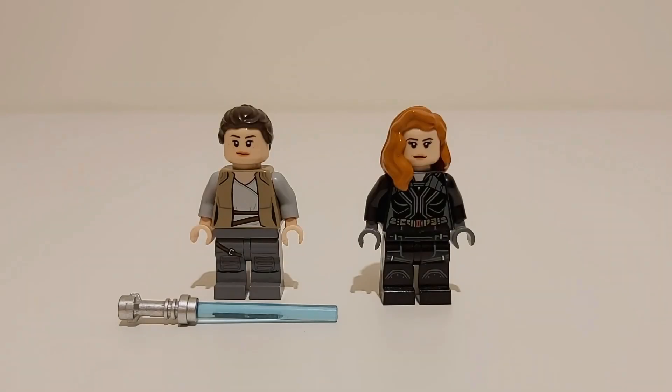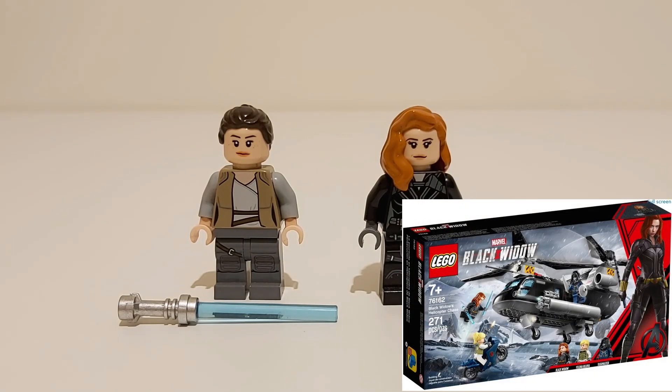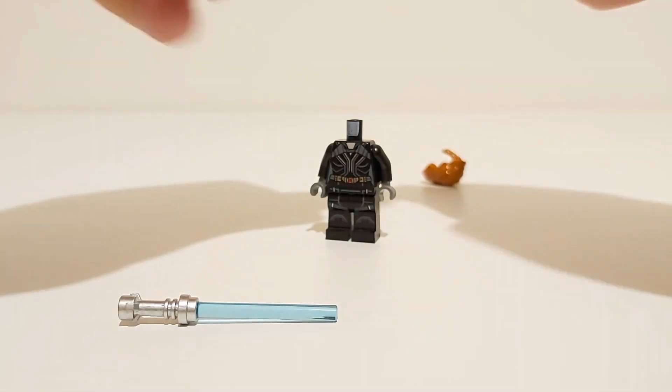Here's what you're gonna need to build her: you need the Black Widow minifigure from set number 76162, and any Rey minifigure — because all you need is her head — and also this blue lightsaber.